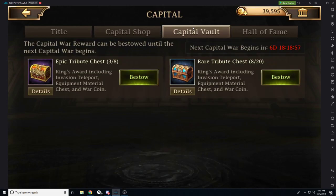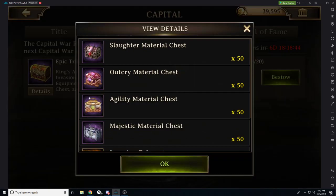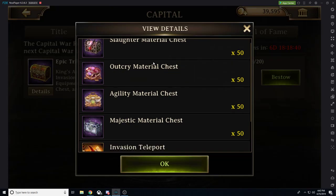Going over to the capital vault, there are a couple of different chests: an epic chest, a rare chest, and an immortal chest. I've already used all four of the immortal chests. Looking at the epic chest, it's about 50% of the value of the immortal chest — you get 50 times level 40 gear.